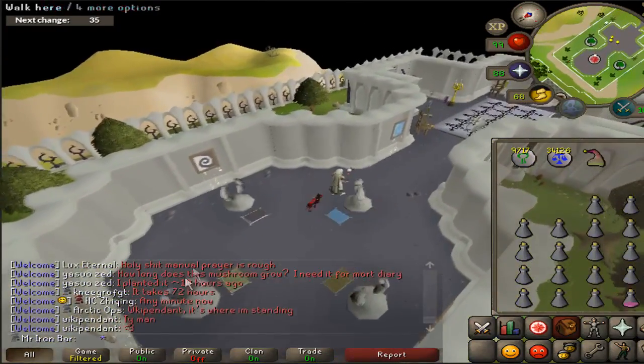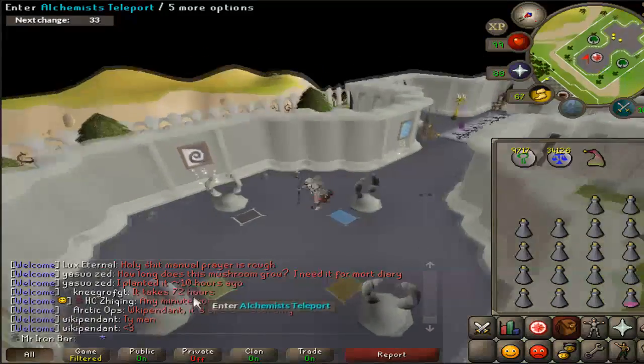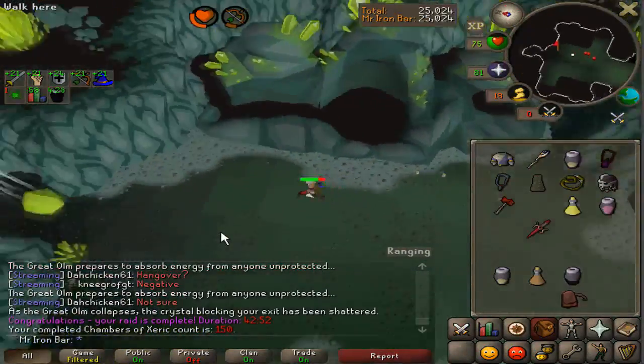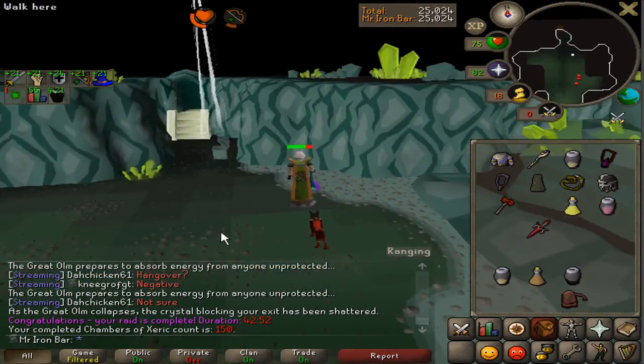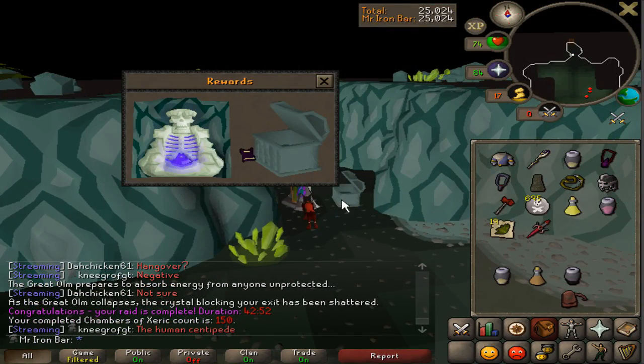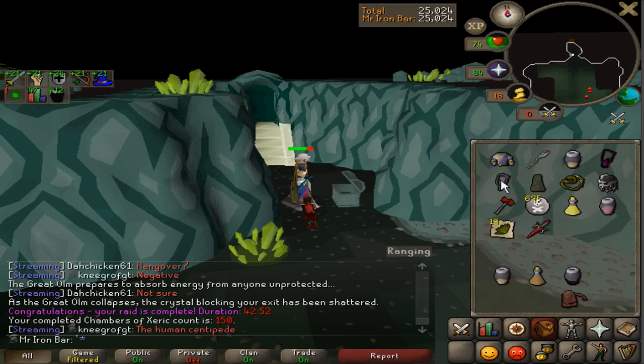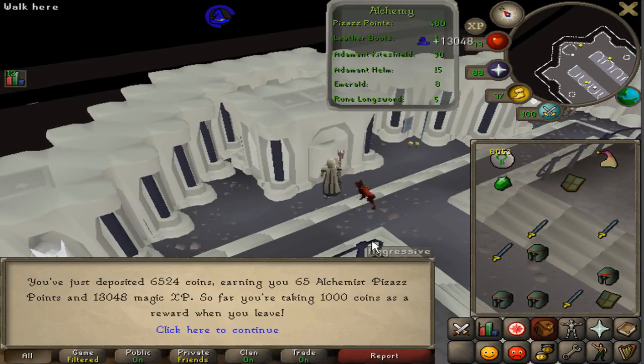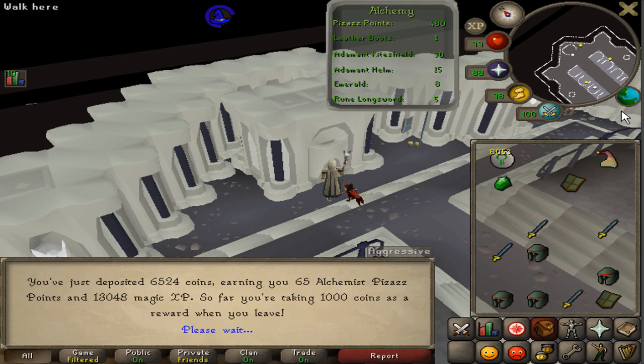All that's left is the Alchemist portal. I think that might have been a personal record. I needed those — coming clutch. Deposit, and that should save 480 Alchemist points. And thus ends the grind at Mage Arena.